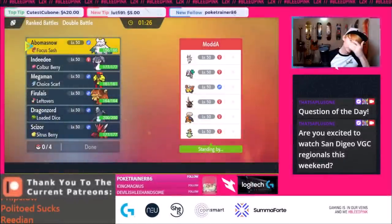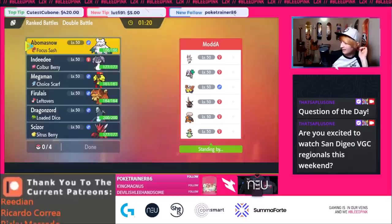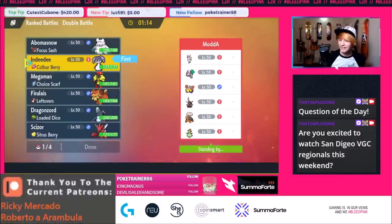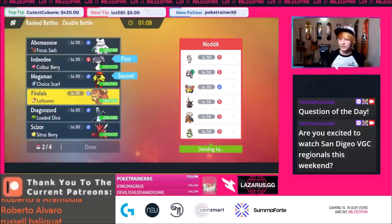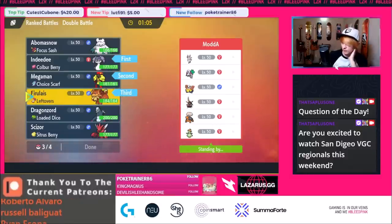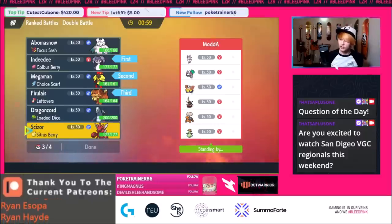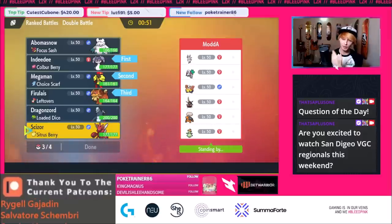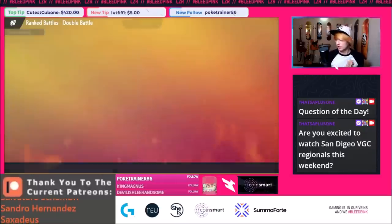It's a Trick Room matchup! We have Well-Baked Body and Flash Fire — they're going to try to roll us with Bisharp. I think Indeedee is great here — you just Imprison the Trick Room. Go Indeedee and the Well-Baked Body Dashpun. In this situation, Scizor is probably the best bet because it can Tera Water and fire off Bullet Punches if need be. If something happens to our terrain, we can Bullet Punch Lilligant and check Sylveon.